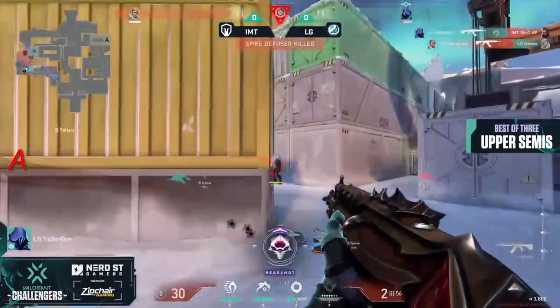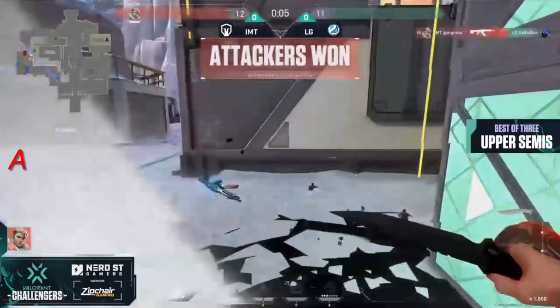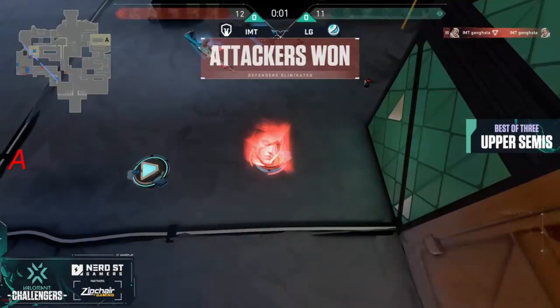It comes down to this — it's a one-on-one. Your boy playing on the other side has to swipe the rifle out. But like we said, no time. Gangsta is even going to die to the spike. IMT finds round number 12.